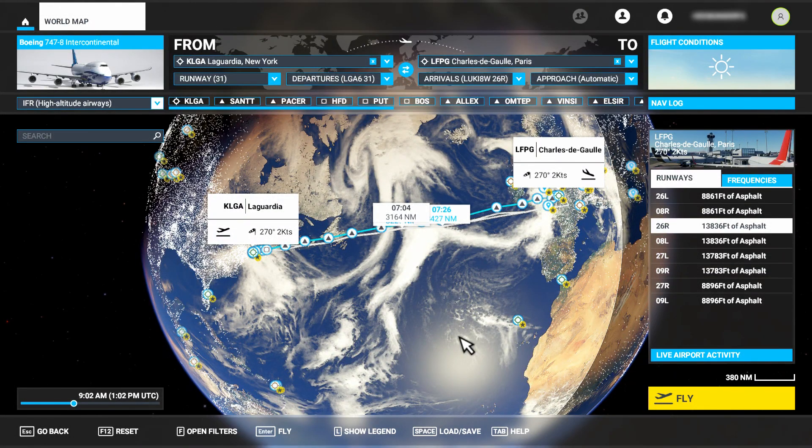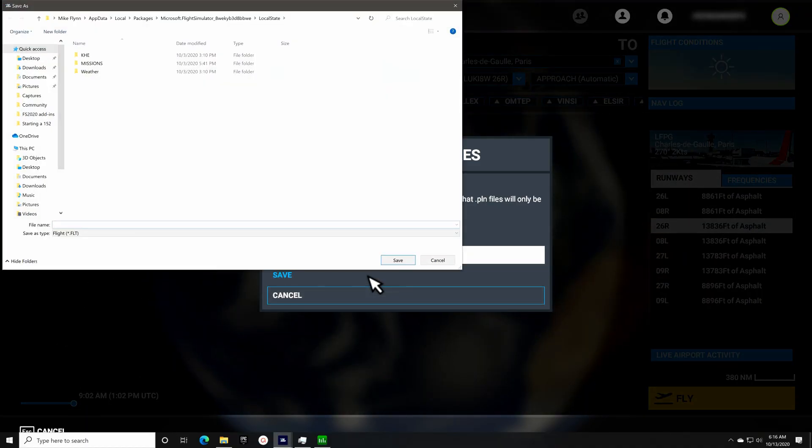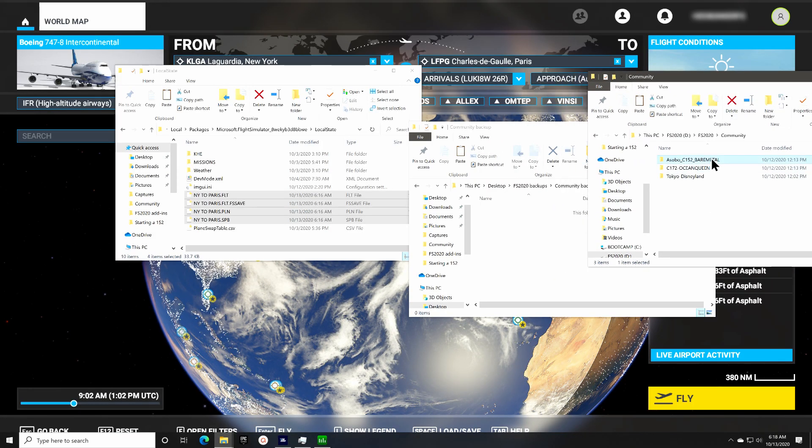Hi! Just a real quick video to offer a few tips before you run the patch for FS2020 today. Previous experience shows the patch can do things such as deleting all of your saved flights and flight plans. It can also delete the contents of your community folder where you keep your add-in mods and liveries.